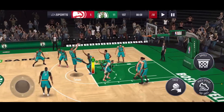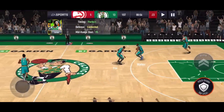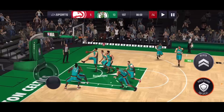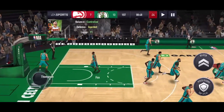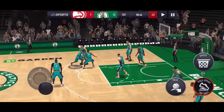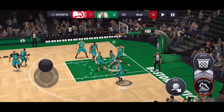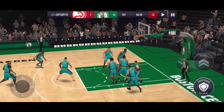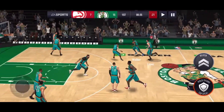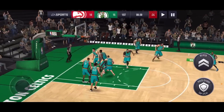Matched up against Kemba Walker — Tatum shoots right over him. Then Aaron Gordon misses a three, Booker picks up the board and makes the layup. Tatum to the paint with a spin move — shoots a nice little shot right over Aaron Gordon. He's pretty much cooked Aaron Gordon this entire game.